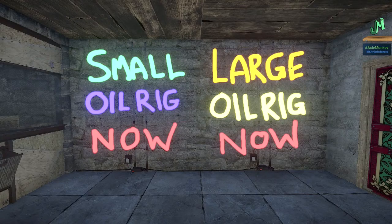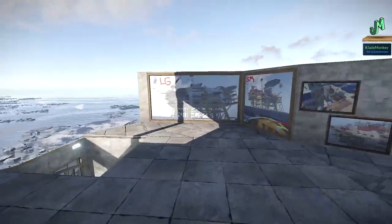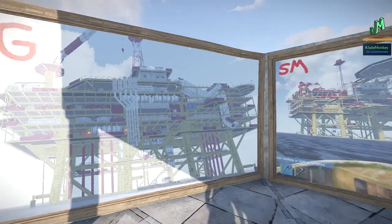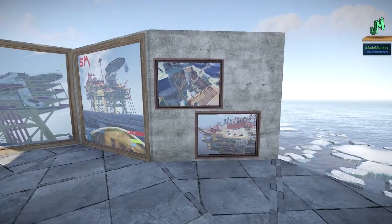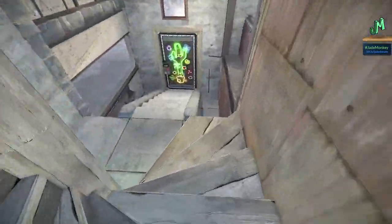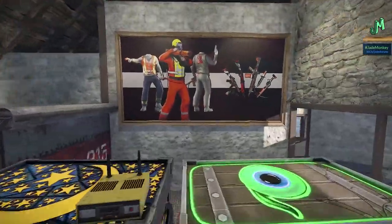We have a major content update, and an interesting turn of events — we initially thought we were just getting small oil rig, but we got the large one too. These are actual screenshots from the testing branch for large oil rig, and this one is for small oil rig. Here are some beauty shots from PC to show some cooler points. Along with this, there will also be new oil rig skins — here's a small preview.